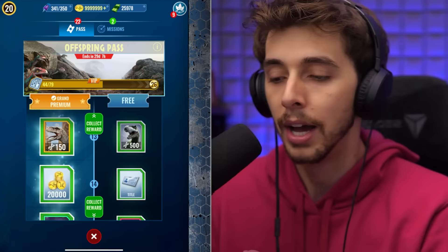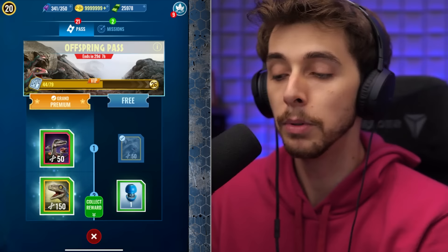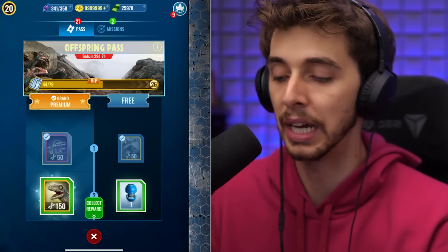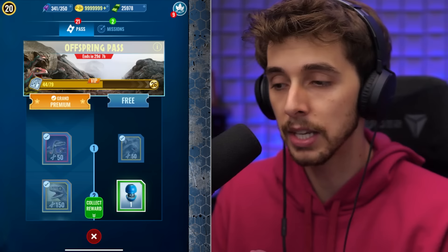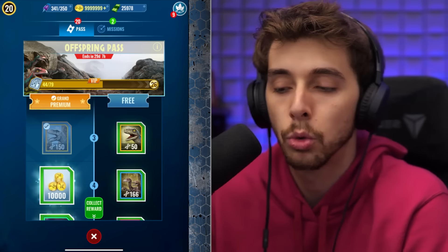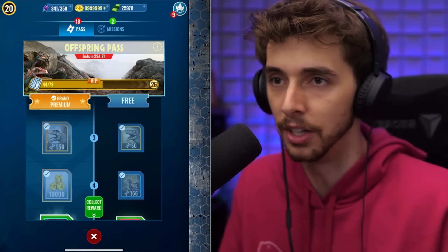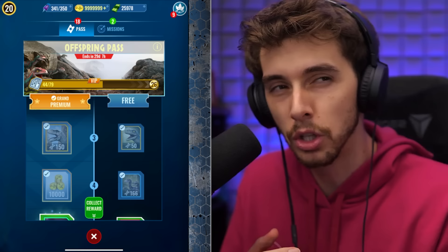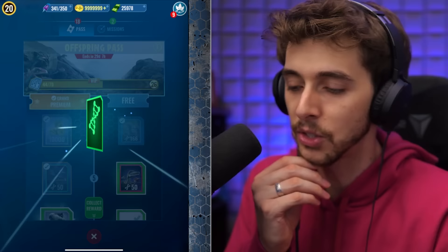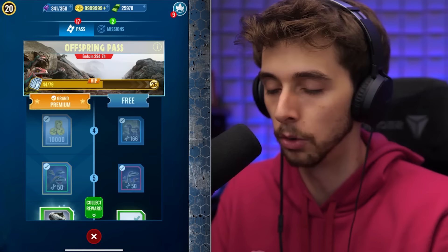Let's collect all of these rewards. Yes, Microraptor, which is interesting. The Tarbo, which I don't really need. But we're definitely going to unlock this guy. I've heard from the grapevine that this hybrid - the Compsoraptor beta, whatever it's called - is actually pretty decent. Even at level 20 or 22, people are putting boosts on it and it's being used. I'm quite looking forward to seeing how it works. Once we collect this, we have it unlocked!